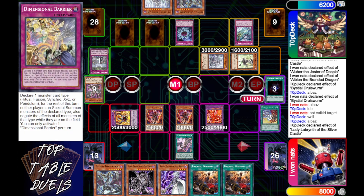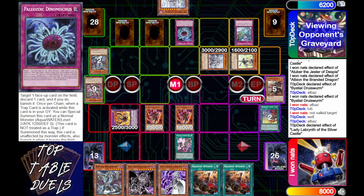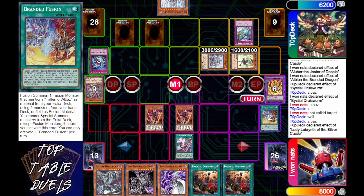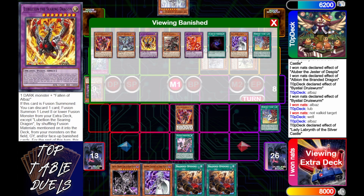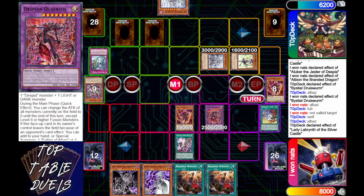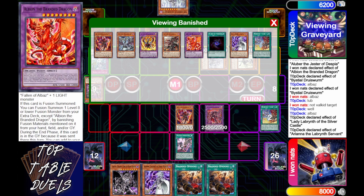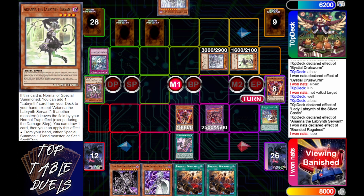He's going to discard Bestial Druis Worm and then banish out the Albaz Branded Dragon. Albion is going to try to resolve as best it can, getting him his Despian Terrace. Now Top Deck is going to activate his Ariana, which will allow him to draw into a card — he draws into a Magma. What a great top deck!